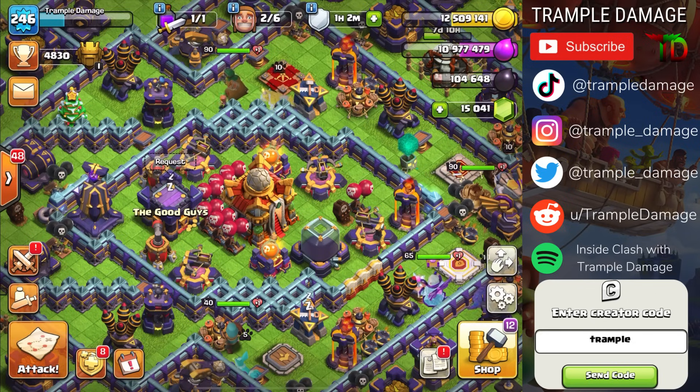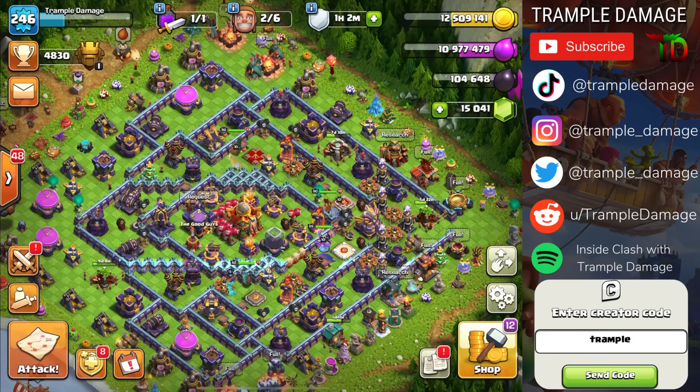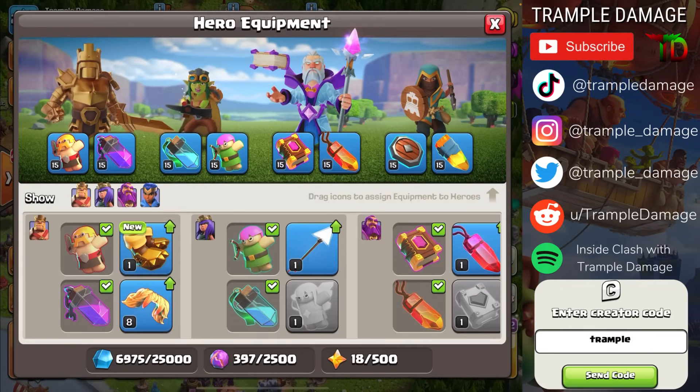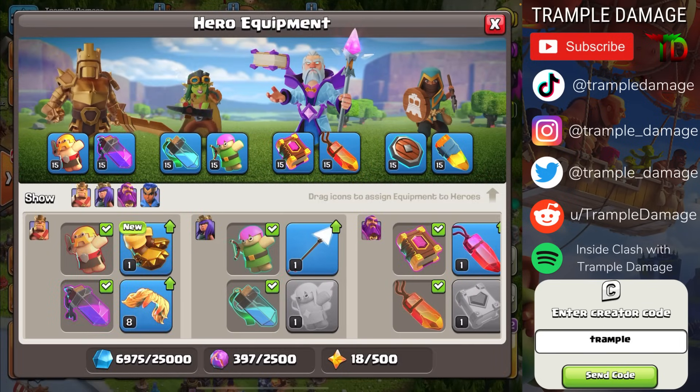Hello Clash fans, Trample Damage here with the difficult question we all face: what equipment is better to use than the others? This is a tough question because there are so many variables — am I going after walls, going deeper into a compartment, trying to snipe an air sweeper from across the map, or trying to use Hog Riders?